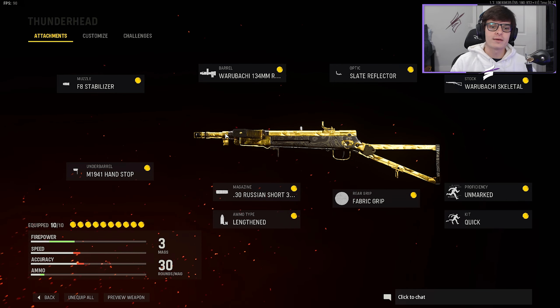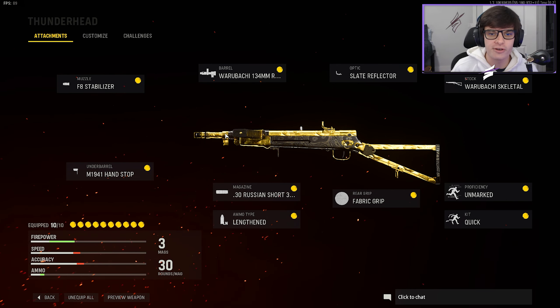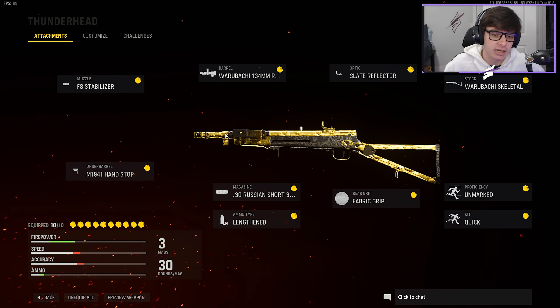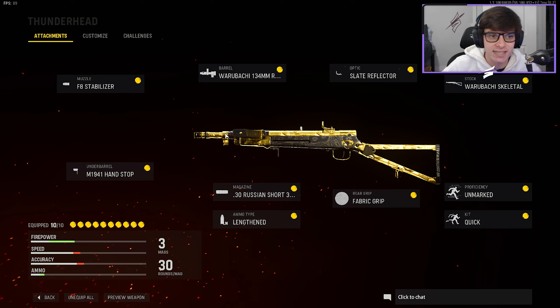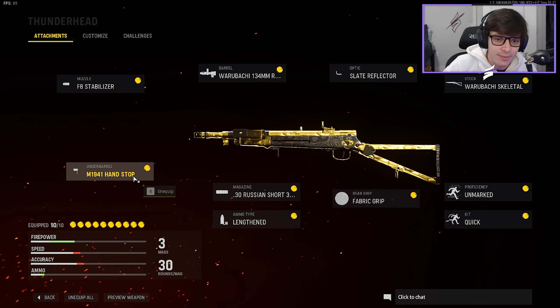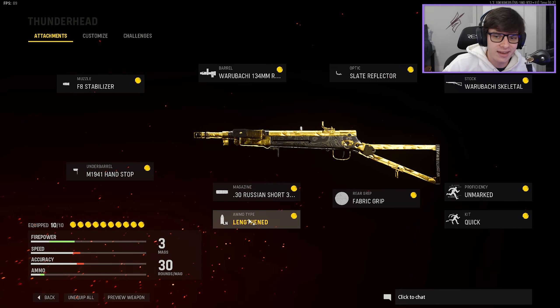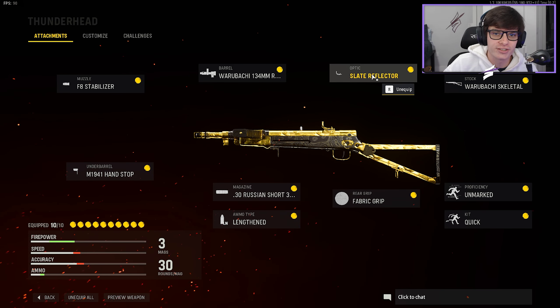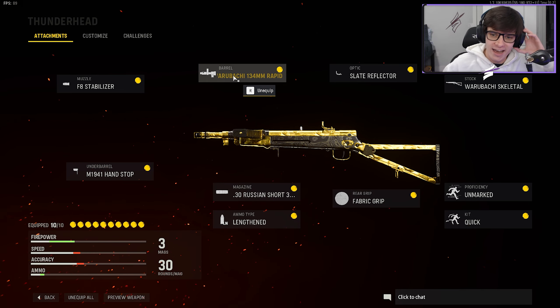Alright squad, welcome back to the channel. I was getting a lot of questions on the last video about my Type 100 class, so I thought I would straight up make a video talking about it. Here's my Type 100 class setup: we got the F8 Stabilizer, Hand Stop on a barrel, Russian Short mag length and ammo, Type Fabric Grip, Unmarked proficiency, Quick Kit, Skeletal Stock, Slate Reflector, and the Rapid Fire barrel.